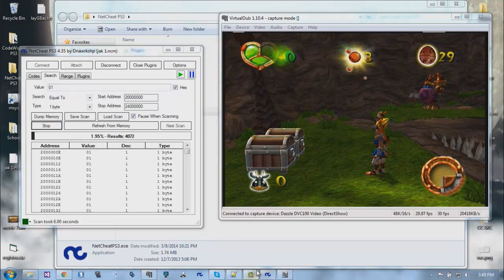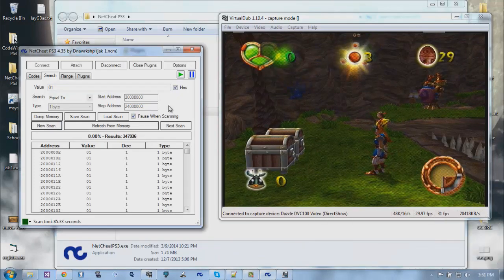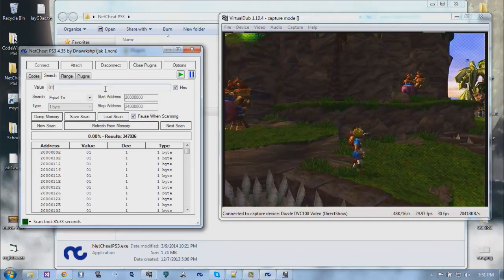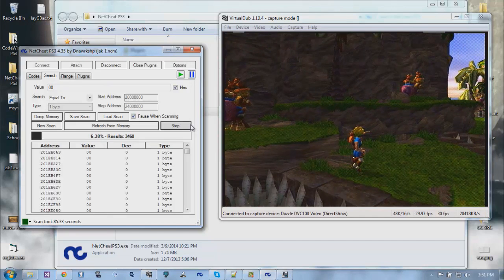I'll pause and restart. Now we're going to hurt ourselves and search for zero. I've decided that if this doesn't work, which it probably won't, I'm going to do the equivalent of an unknown initial scan - scan everything and then just search for 'changed' as I keep getting hurt.